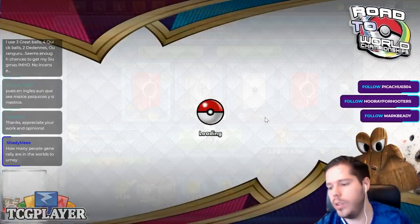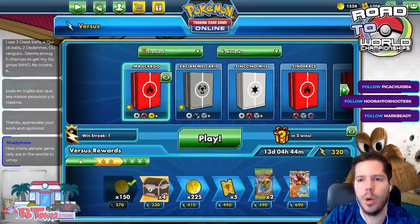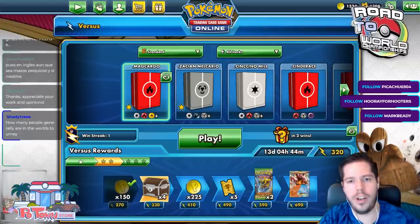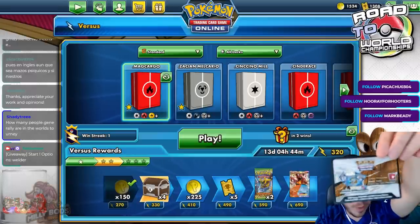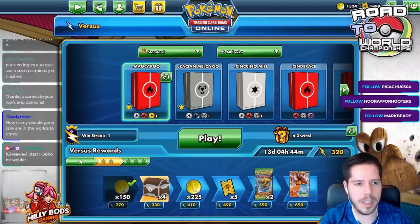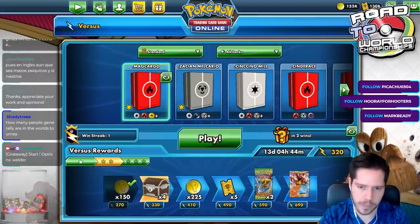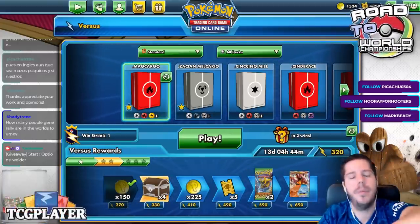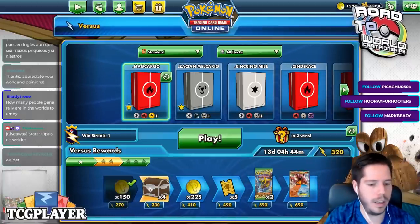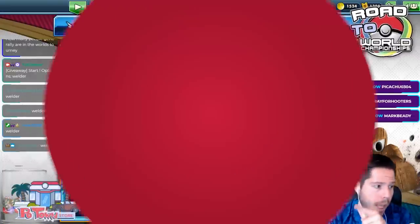I won thanks to Welders! We're going to have another code giveaway - all you need to do is type 'welder' in the chat with no capital letters and you have a chance to win this Team Up code. In the meantime I will be right back with our last deck of the day - Zacian Metal Lucario. Don't go anywhere, make sure to type welder in the chat with no capital letters.